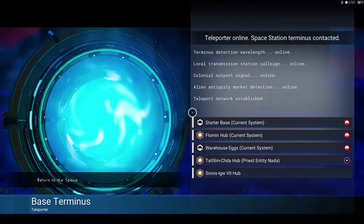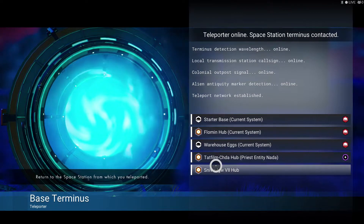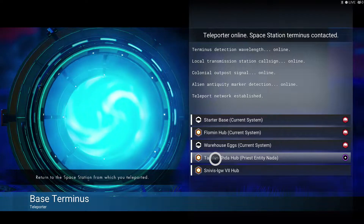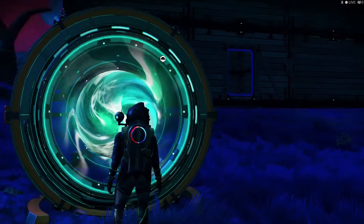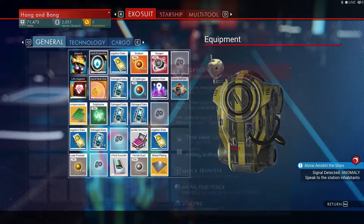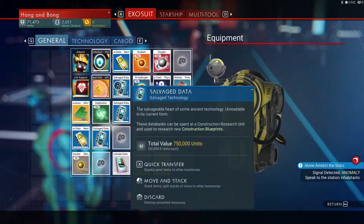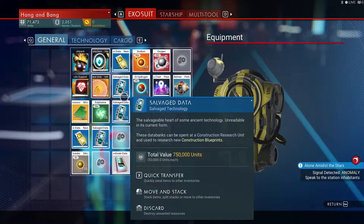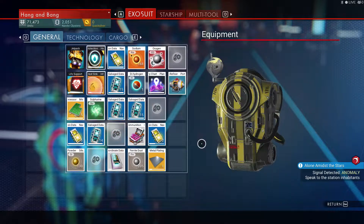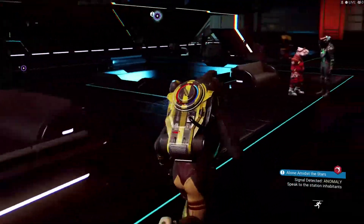Now we gotta find where it was. This is where the anomaly is — it's in this thing here. Priest Entity Nada, right? So we gotta go there. I also went through and got a whole bunch of salvage data so we can pick up some blueprints and stuff. I got 35, 45, 59 — so we got a lot of those. We got some planetary charts. We wanna go look at some stuff later.